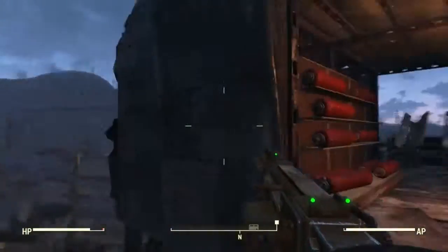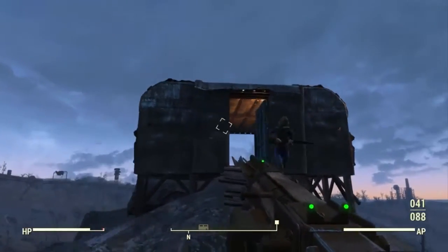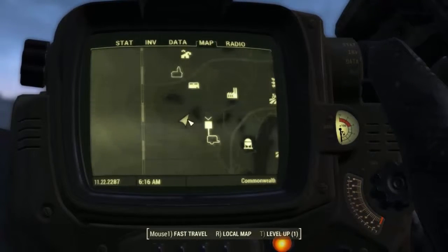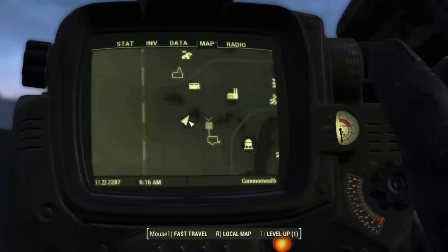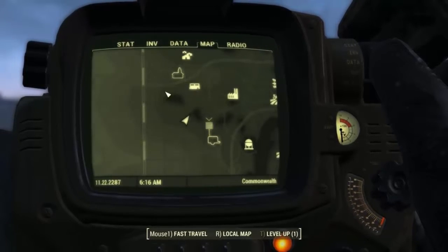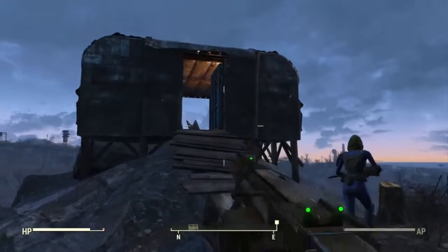What is going on? Today, my Fallout 4 lovers, we have some awesome unmarked locations to share with you guys. If you want to go, I'll show you on my map — it's southwest of Arc Jet Systems, basically south of the Federal Ration Stockpile as well. It's kind of in the middle over here.